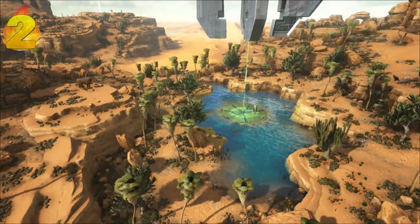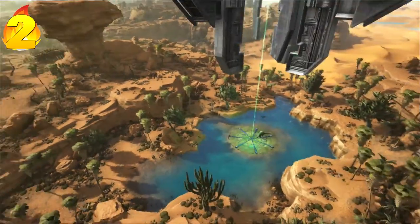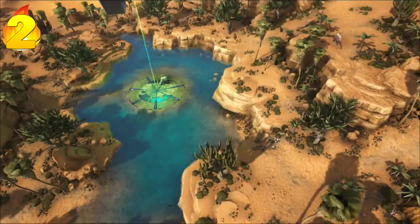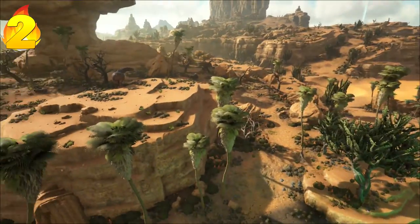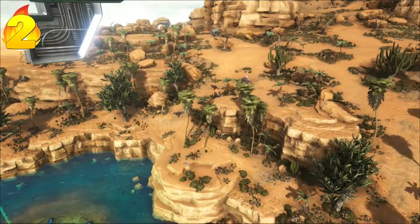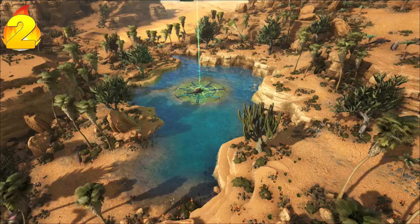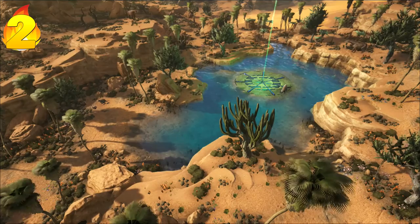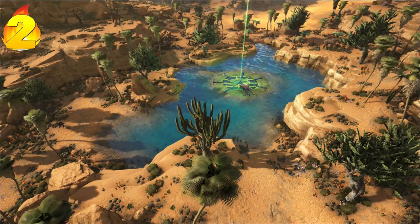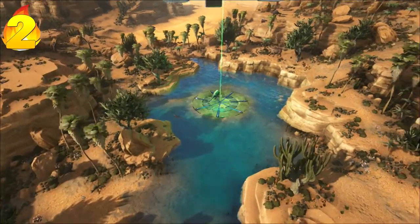In second place is this water vein here right underneath the green obelisk. It deserves second place because it's such a unique and compact area to build in. Depending on your server rules and whether you're official or unofficial will determine if you can build here. You can easily defend this circular area by blocking off all this water — it only needs a small amount of Behemoth Gates along the border with the terrain blocking off the rest. This is one of the richest places for water in the game and is highly valuable.